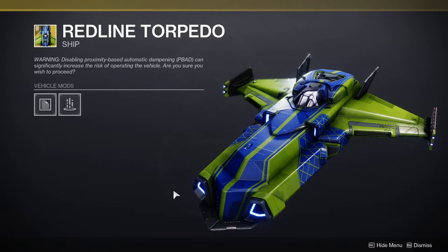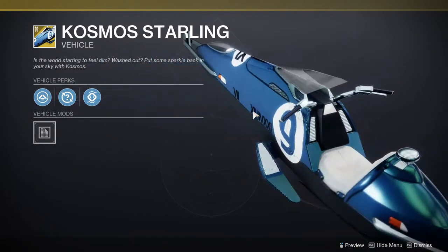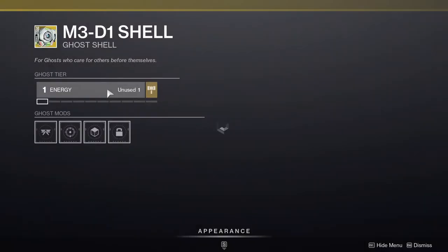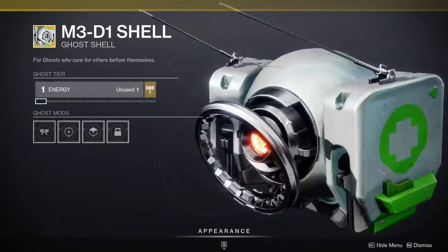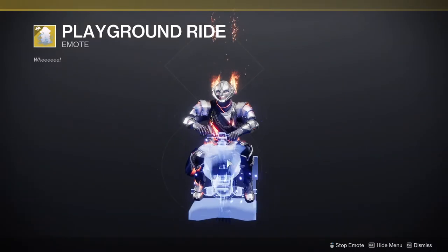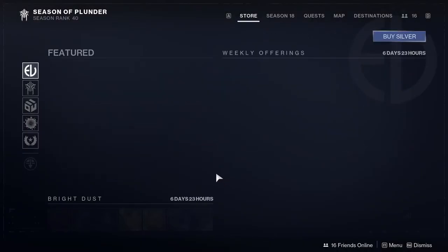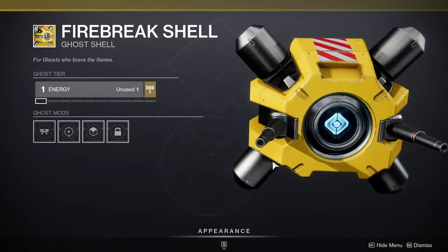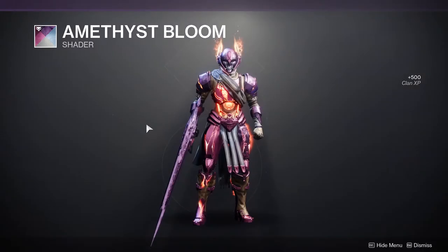For ships, there's the Red Line Torpedo — honestly looks like the ship from Kingdom Hearts. Cosmos Darling looks pretty fancy. M3D1 looks really cool as well. And then Playground Ride is a fun emote I'm tempted to grab. The ghost is the firefighter one.